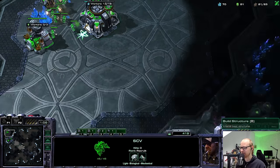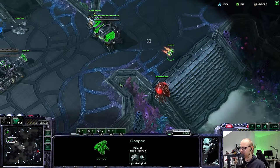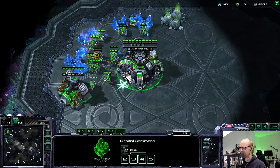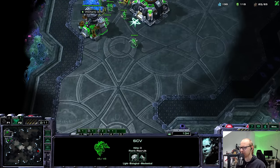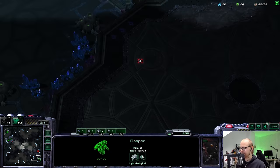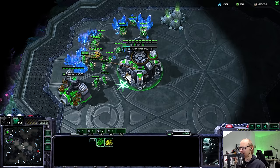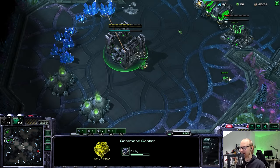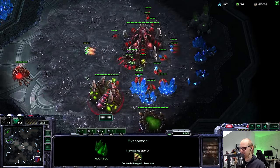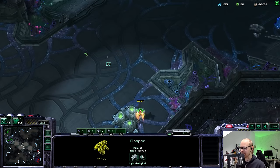I'm just going to go for my one Reaper. That's actually a pretty fast set of Zerglings. This looks a little weird - if you're going to send Zerglings out that early they should usually be dodging the SCV scout. I want to scout the main because this could be a Roach all-in follow-up, and I'm going for Battlecruisers. That is way too much gas - we are going to get all-inned pretty hard here.